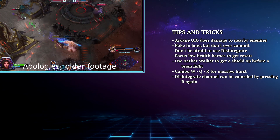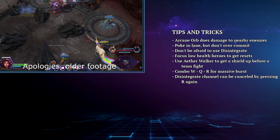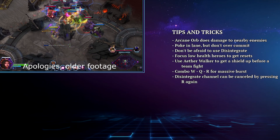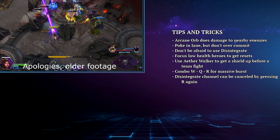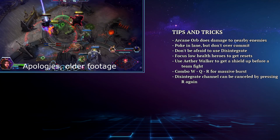Disintegrate has a 20-second cooldown and gets reset on takedowns, so don't be afraid to use it to help quickly secure a boss, clear a massive wave in lane, or destroy a keep. If you pay attention to enemy death timers, their position on the map, and objectives, you will have Disintegrate back up before the next team fight.